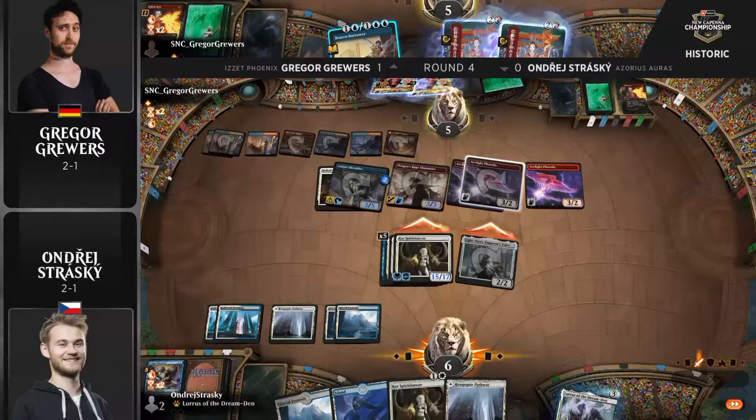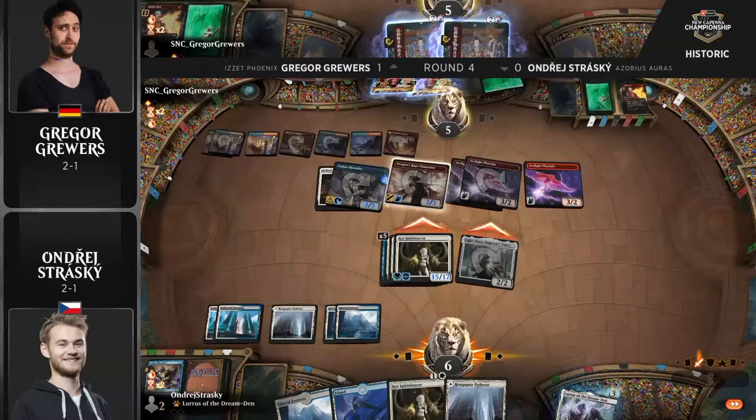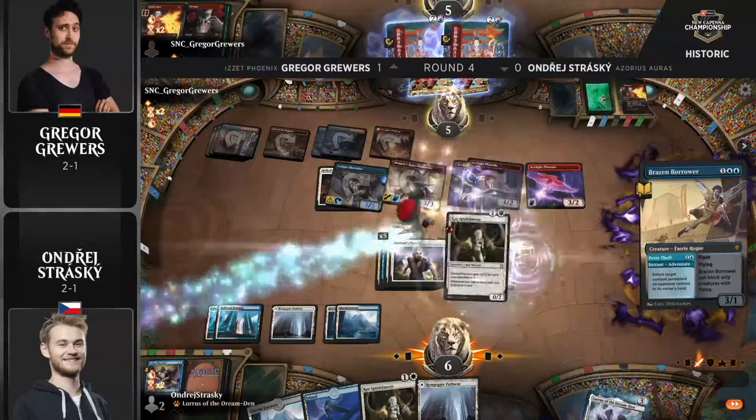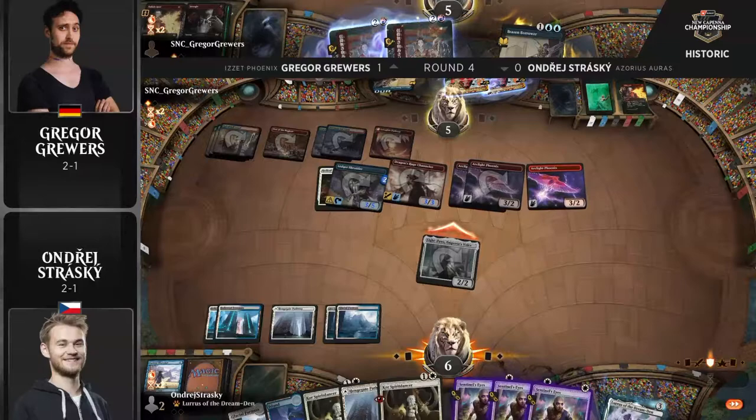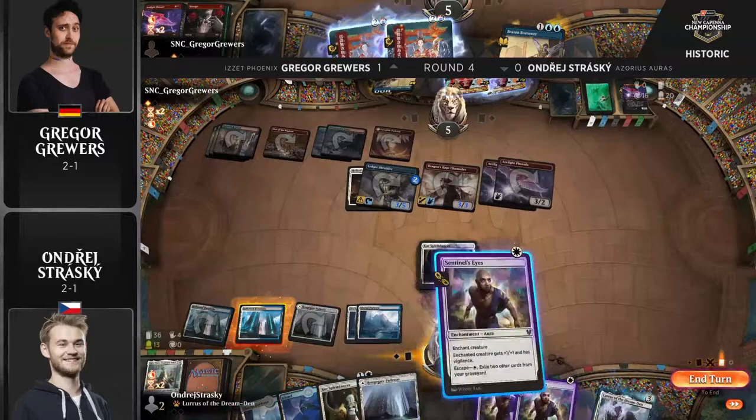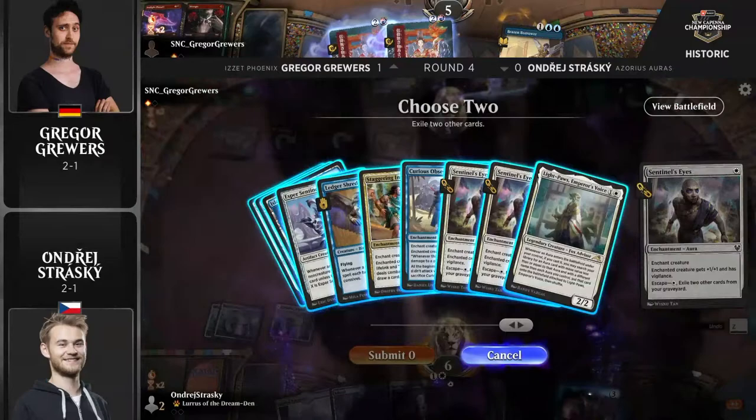No interaction in hand for Strasky, so excellently navigated by Gregor Gruers as both creatures get in for the attack. Gregor played great this game to put himself in a position where he could Petty Theft and just lock it up. That's the power of the Phoenix deck — being able to dig through your library. It's not dependent on creatures on the battlefield like the Auras deck is, but you have to have something sit and then go crazy. Can we do anything with Sentinel's Eyes post-board to give Andre some cards that help him live for a turn?